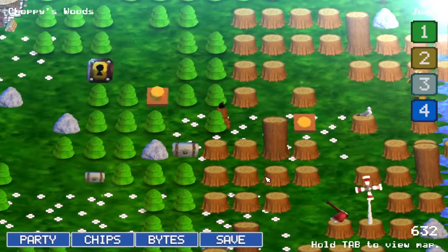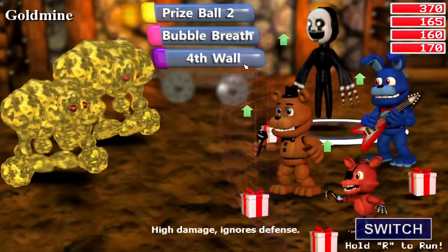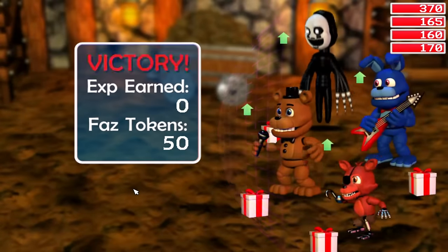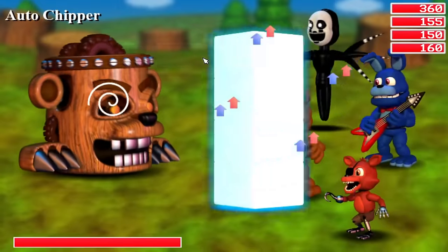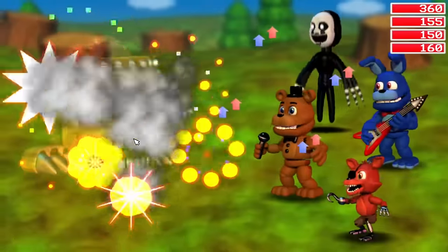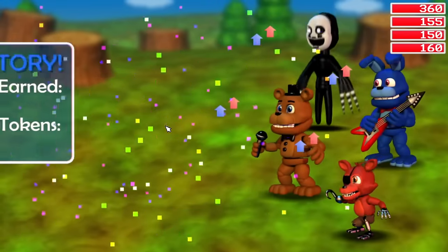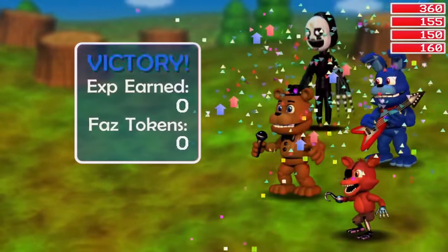Now starting off this list, we have RunLuck. Now don't get me wrong, this chip does have its use, and I think it's safe to say that every single chip on this list does have its purpose, but I personally have found the least amount of use from RunLuck. While it can have its use, I find that the mechanic of running from fights is overall pretty pointless in FNAF World, which makes this chip have the least amount of use for you.